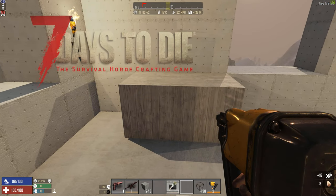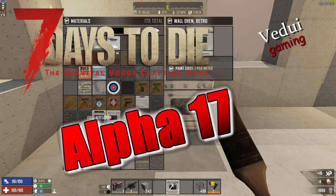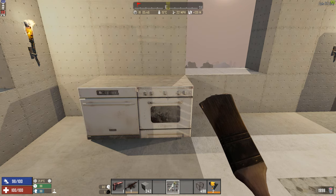Welcome to 7 Days to Die, where I'm just in the process of remodeling. Let's put down an oven — and what else can we do? A trash compactor, of course we want to have that. And if we want to have an oven, we want to have an oven top.